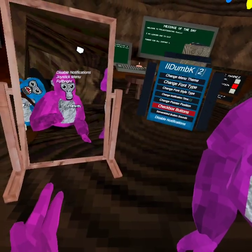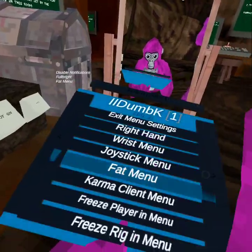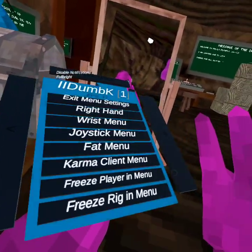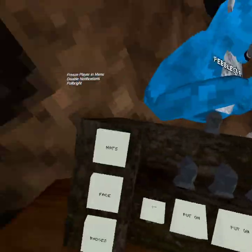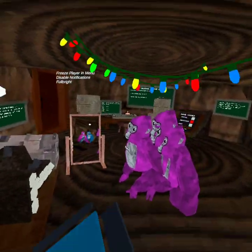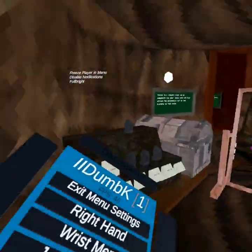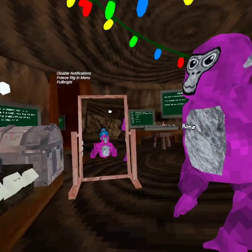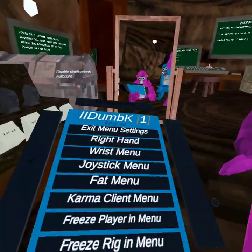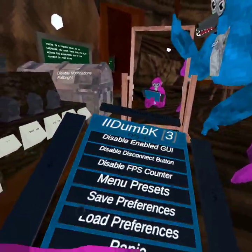Still gonna show my color code at the end. Fat menu just makes it huge. Karma client makes every single mod show. Freeze menu — if I'm in the menu I can't move anywhere. Freeze rig, freeze regular — even while in the menu I'm still clicking on mods. Panic disables every mod.